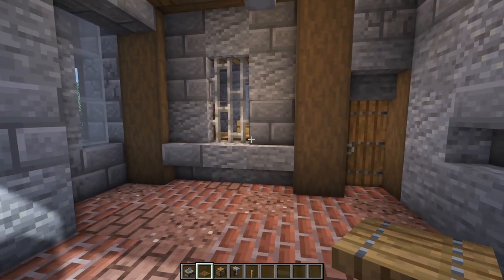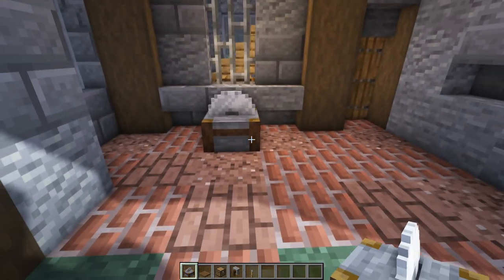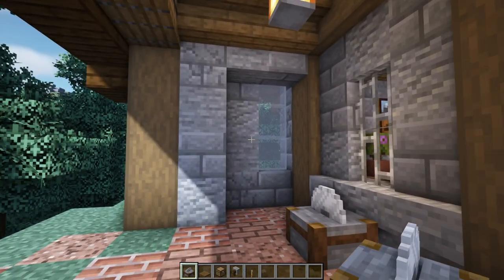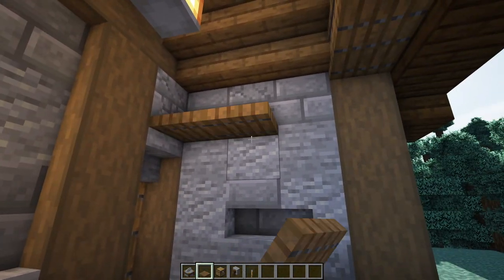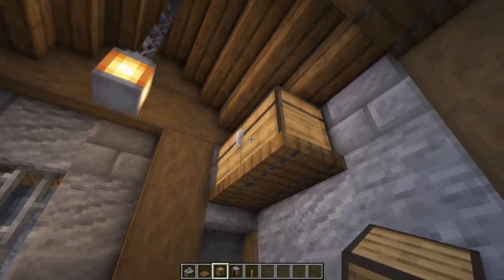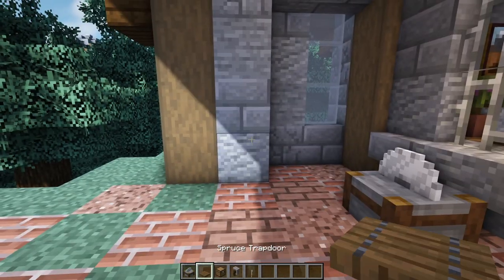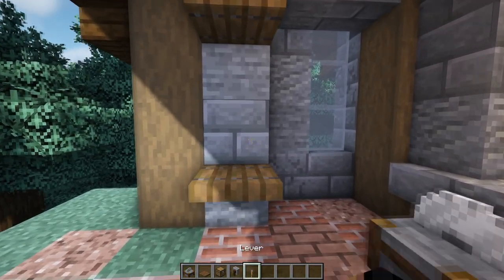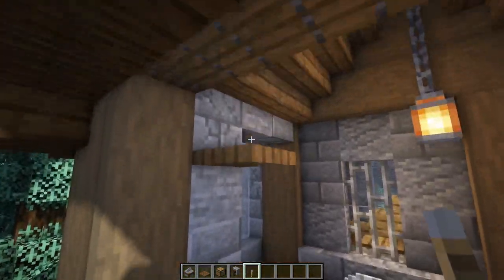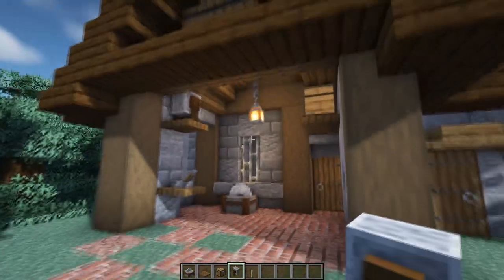Now get started on the outside work area. Place down a stonecutter in front of the iron bars — this will be used to cut up the logs. Place some shelves using spruce trapdoors: the first two hold a chest up for storing items from work done out here, and then add a couple more here and here for some more tools. Using imagination, the lever could be some sort of hammer or saw. Stick a grindstone in there too — it kind of fits the theme.